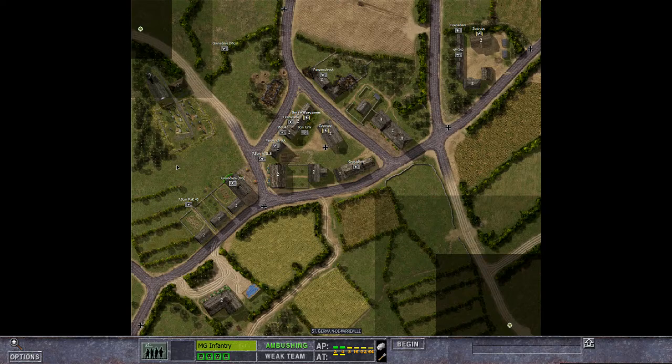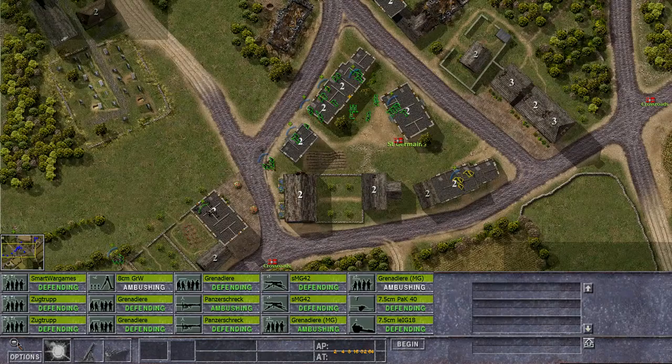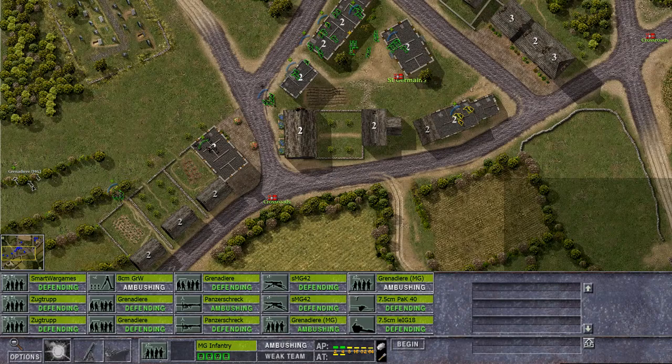Perhaps the US will move along this route — if I were the US player I'd advance through here, the obvious option. The grenadiers with a machine gun could go here to strengthen the center. Sometimes units want to stay somewhere — they hit the hedges. Then you press Begin. It is dark, which will limit visibility.